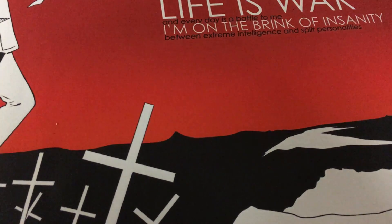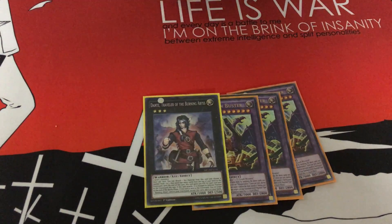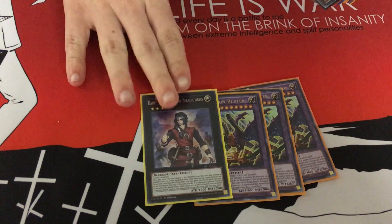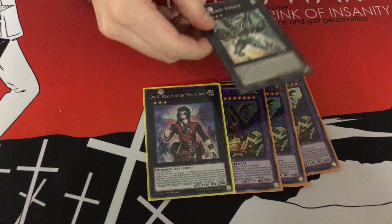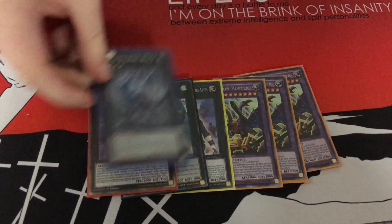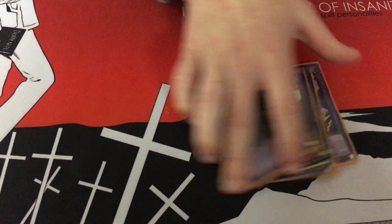Now for the extra deck, I run Triple Buster Dragon. Then for the ranks, you run 1 Dante. If I had Minerva, this extra deck would be a little bit different, but since I don't have Minerva, this is the build. 1 Emerald, 1 Castel, 1 Diamond Dire Wolf, Tsukuyomi — really good card. And then I run Norden for the Rank 4s.